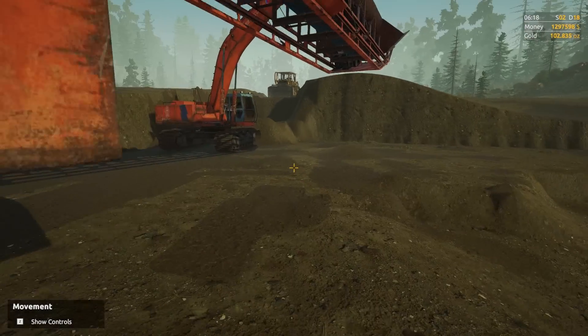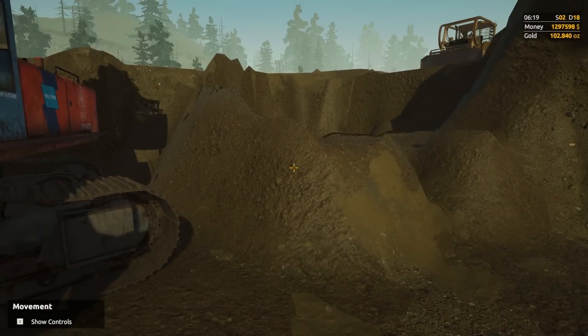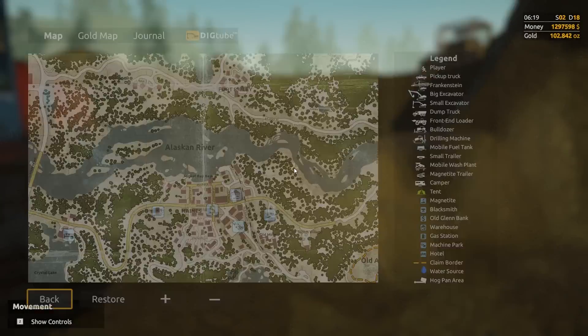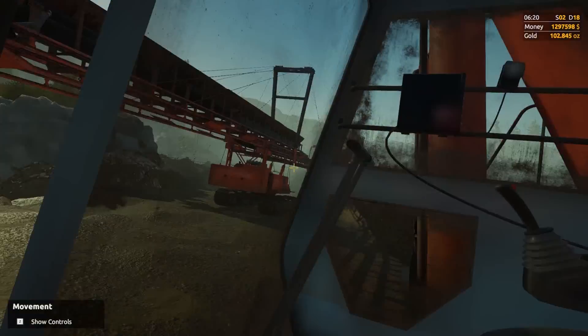I'll push all this dirt out here. We've made a level and we're just starting to dig down to the pay dirt now - down to much better pay. Where are we? 385 on the gold map. Yes, we're digging down through here at the moment.